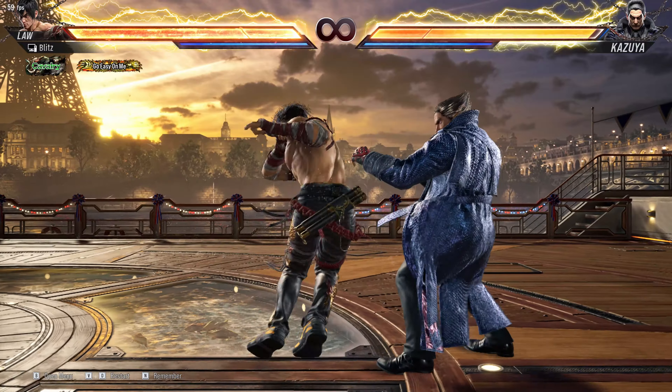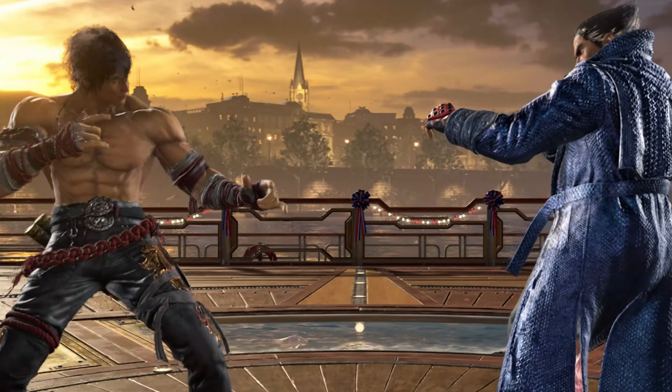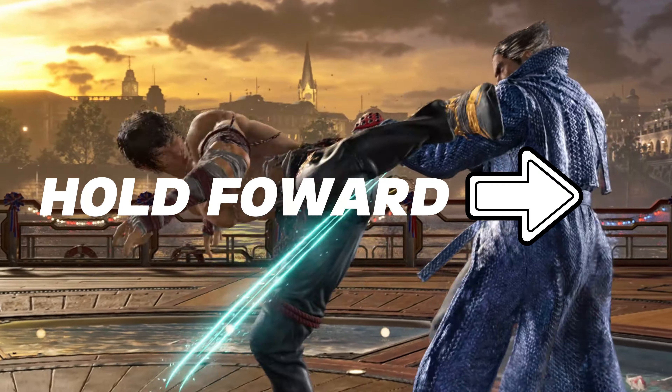A character like Locke can transition into a stance from while standing 4. So while you're doing that, the moment you see that animation begin, you press and hold forward to go into DSS.